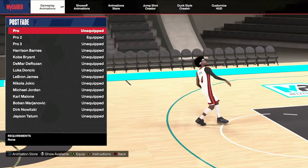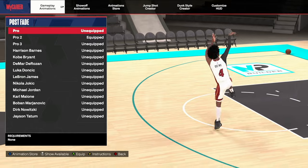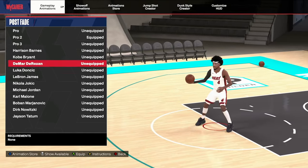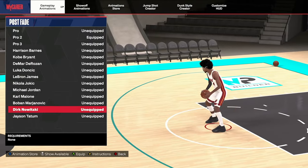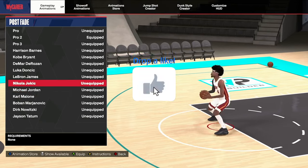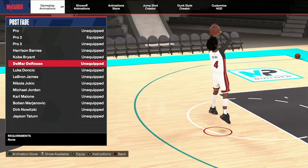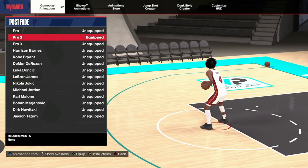Next is post fade. I think a lot more people are gonna be using post animations this year — post is overpowered with the mini being what it is. The best post fade personally is Kobe or Jordan — those are the ones I'll use. Some people may use even Dirk. The Okagi one is actually pretty solid as well, and Marta Rosen actually has a really good one too. Those are the ones I personally recommend for the post fade.